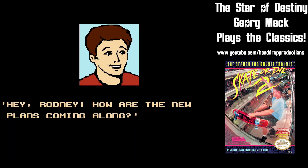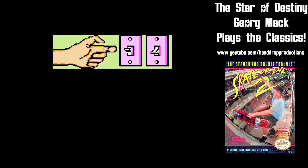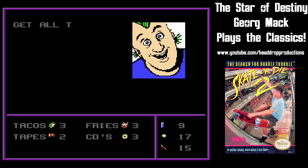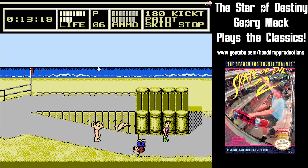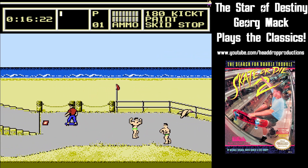After getting the money together, Rodney puts together a sweet blueprint for the ramp, but the pages are blown out the window. It's up to you to collect all 16 pieces at the beach before they blow into the ocean. I finally beat the level by rushing all the way to the right and collecting what I could on the way, then turning around and getting what I missed.